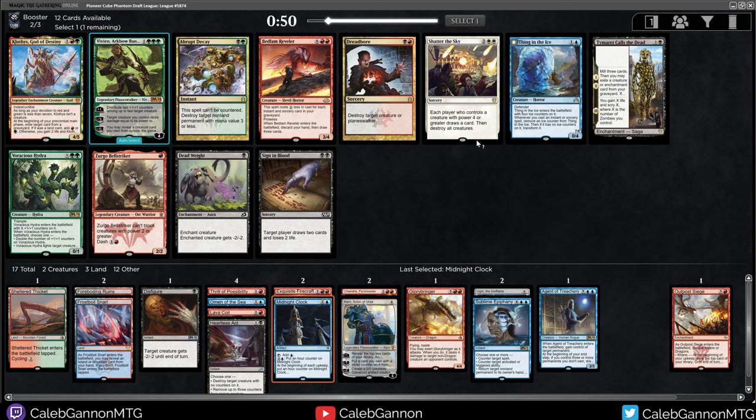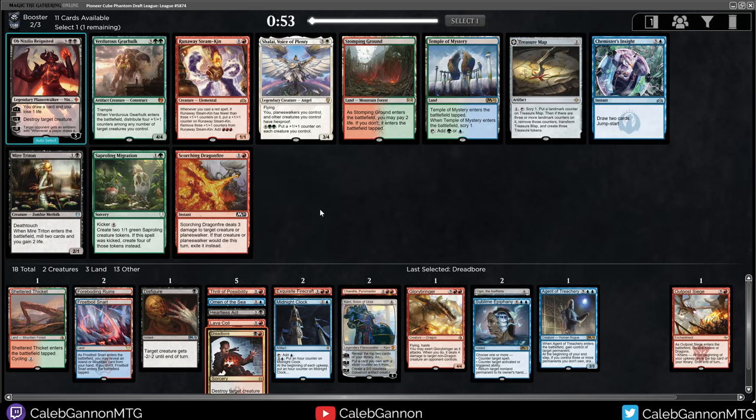Deadweight, Dreadbore, Thing in the Ice — is this a Thing in the Ice deck? It's only instant or sorcery spells. I don't actually have that many of those, so probably not. Honestly, I'm just going to take Dreadbore on the chance that I do end up going full Grixis, because I'm seeing some good things.